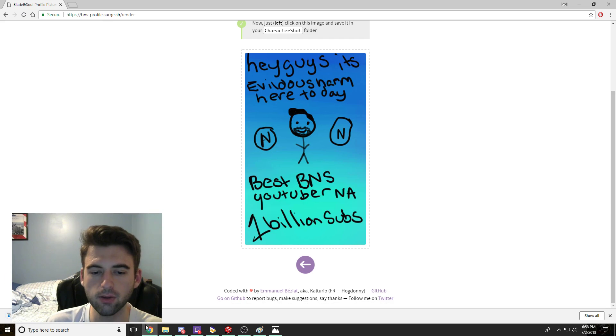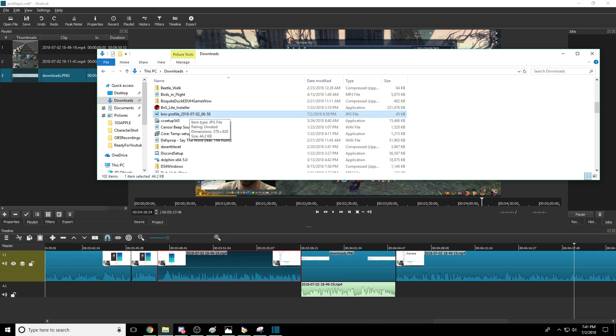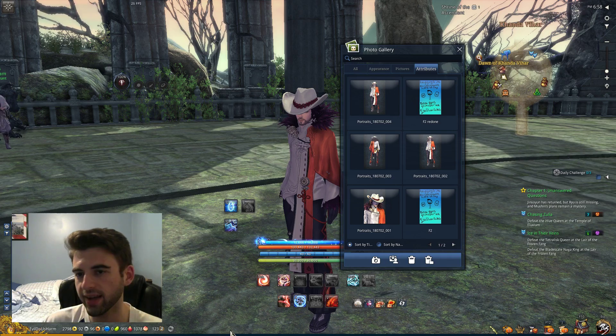It's going to merge this and basically turn it into a profile picture you can use in Blade & Soul. Click it and it's going to download. When it downloads, it's going to go to your Downloads folder. Filter by date modified and find that picture, then go ahead and copy it into the same Character Shot folder we were just in — paste it in the Blade & Soul pictures folder. There it is: BNS Profile 2018.